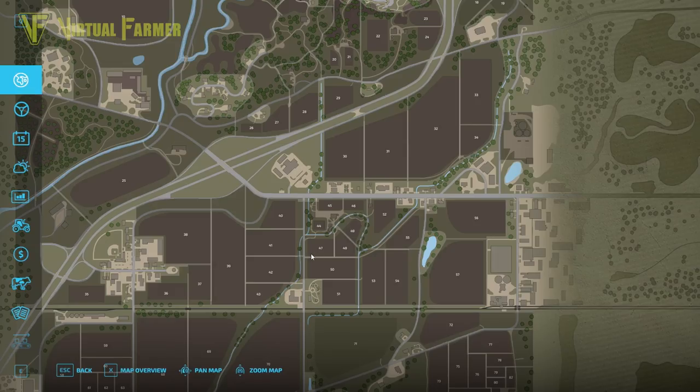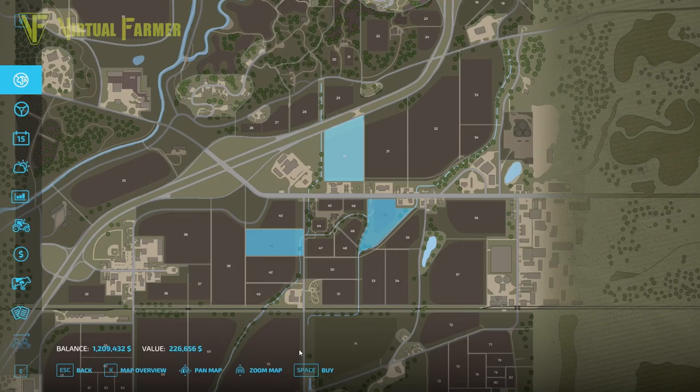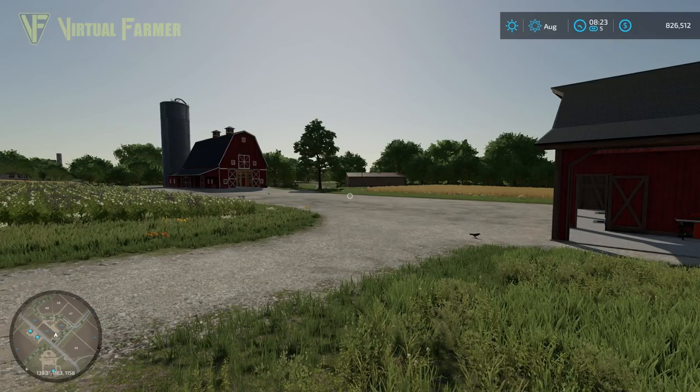The three fields I'm initially going to purchase are fields 41, 52, and 30, which are all canola fields. We're also going to purchase the farmyard. Now none of these farmyard fields are actually canola, but two of them are ready to harvest and we can make a quick bit of extra money from them. With that done, we're left with 826,000, which is a really reasonable amount of money.